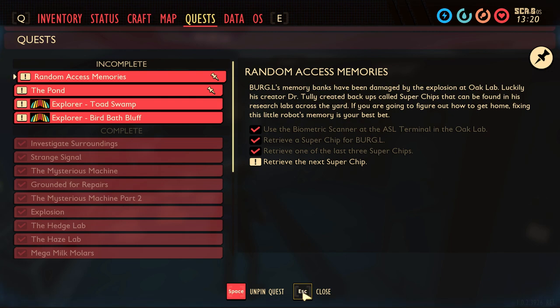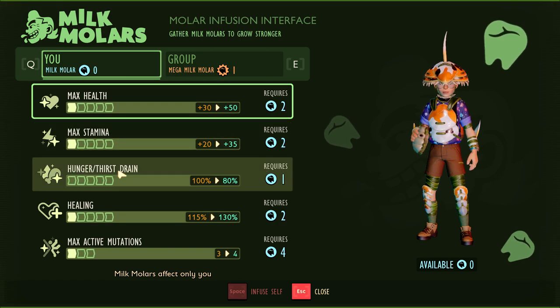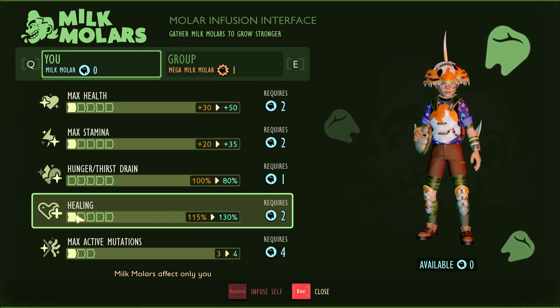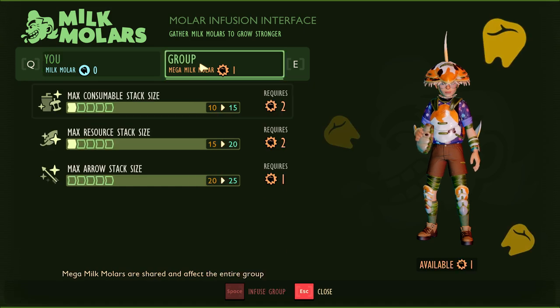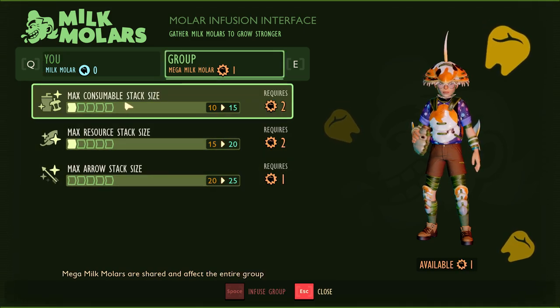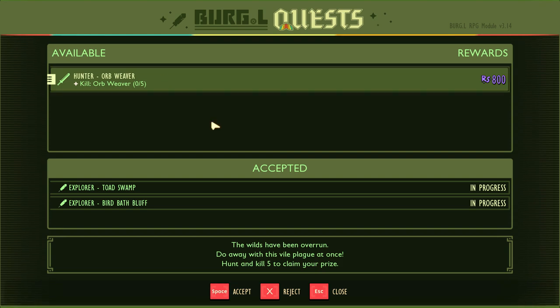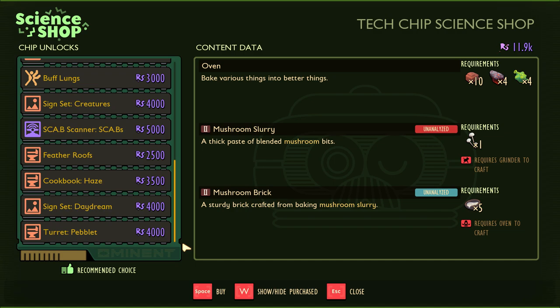Now that we're done with Burgle, let's check the new recipes. I spent another milk molar on healing percentage - I assume it means all sources of healing heal you a little bit more. I got that third mutation slot, and I also increased the max consumable stack size. So now we can stack ten bandages onto one pile instead of keeping them in fives. Here's another quest - kill orb weavers. We'll take that, because we're probably going to end up having to kill orb weavers anyway.